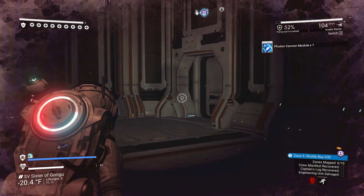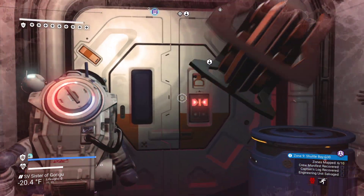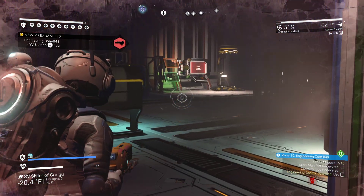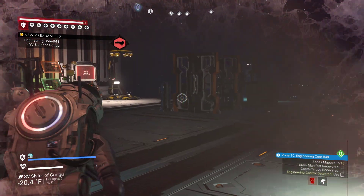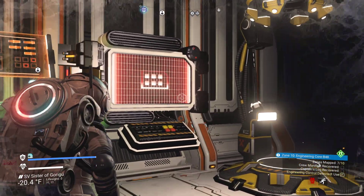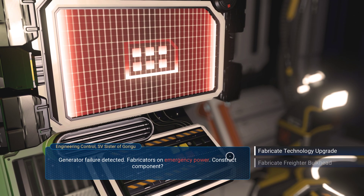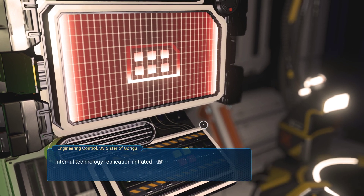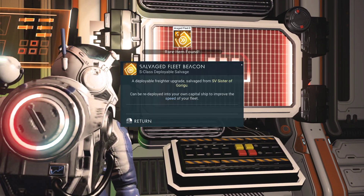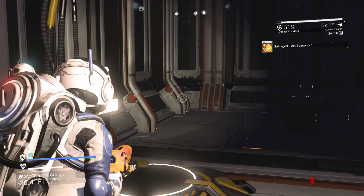It's only B-class, but it's worth nanites. Since I need about 150,000 nanites or something now that I have two B-class ships that I need to get all the way to S-class — I might scrap the ship I'm currently flying. And there is the S-class module. It's a salvage fleet beacon — this time, also sellable.